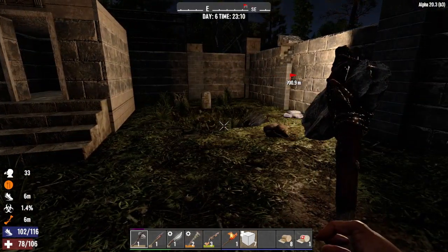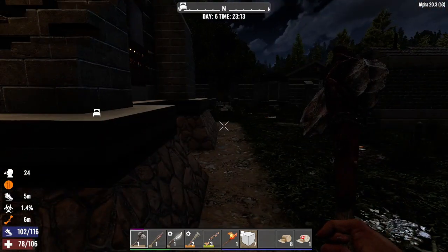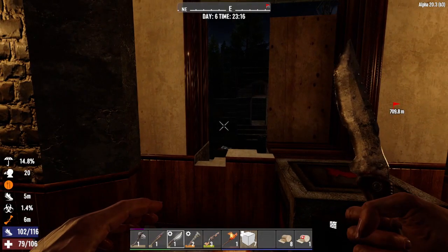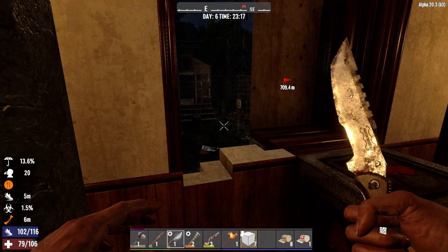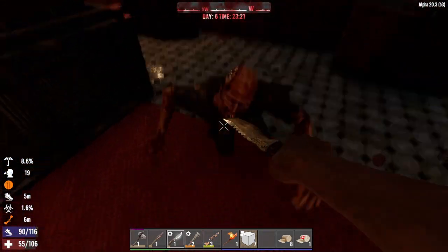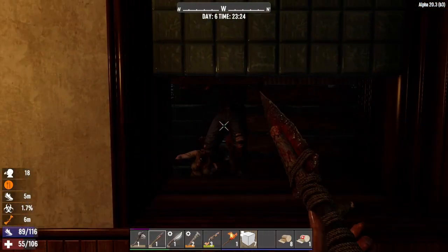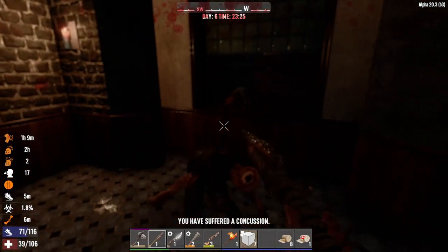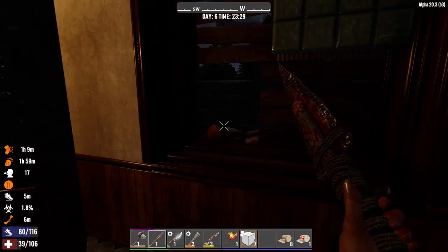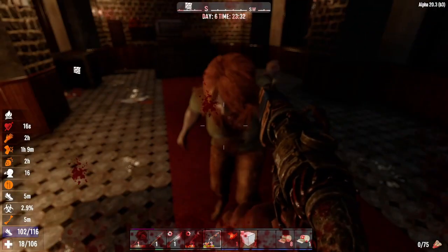I hear a zombie but I just don't see the zombie. Please just go away. Sounds really close. Oh hi - that's because you're a crawler. You're dead but your buddies are not. This is very quickly becoming a dangerous place to live - probably because of my fires. No - I'm dead.